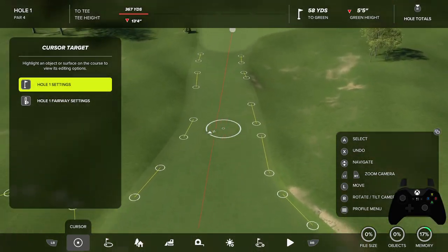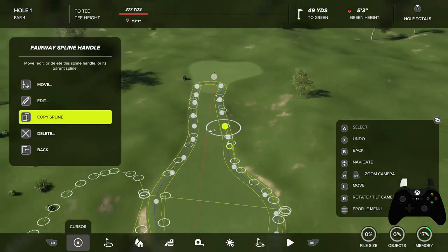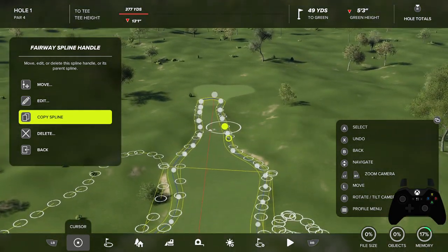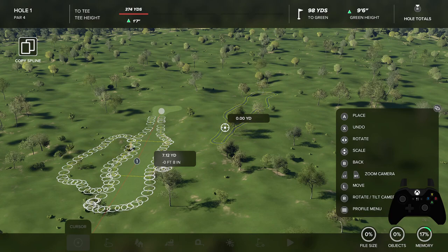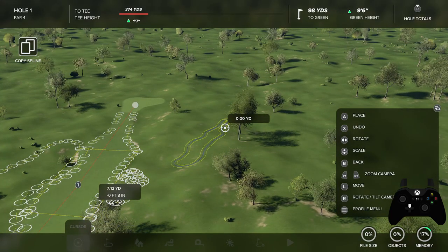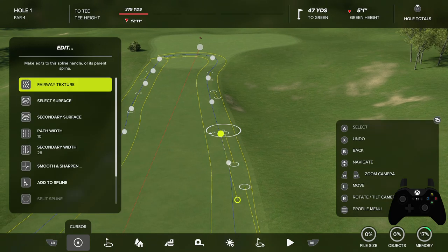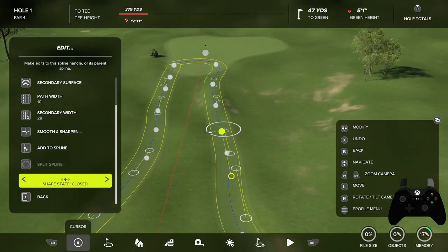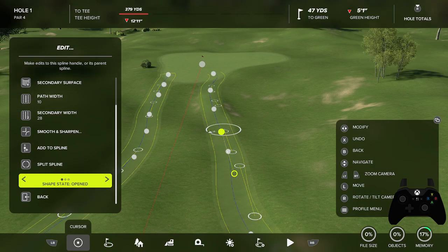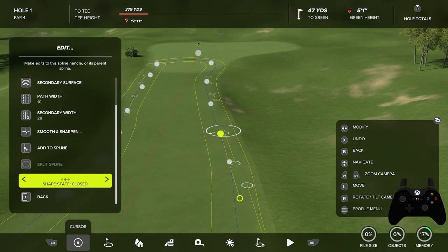A few things you can do with the splines that are new to 2K23: if you select and hit, you can actually copy the spline now. So if you like a certain shape and wanted to use it again, you can copy it, bring that whole spline over, rotate it with the D-pad, make it bigger or smaller. That's a really cool feature. Another thing you can do is open it up — if you wanted to add something else maybe within the fairway. You can open it and fill it. You can also join splines together.